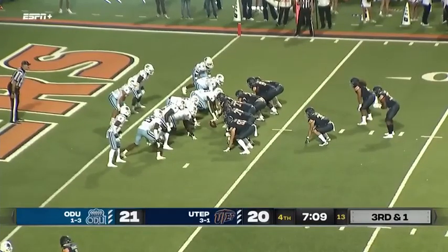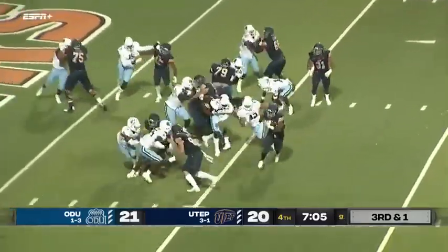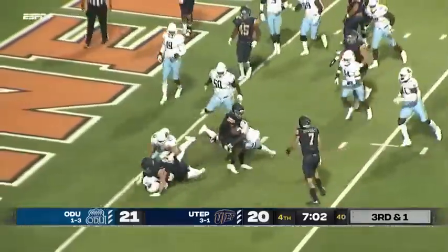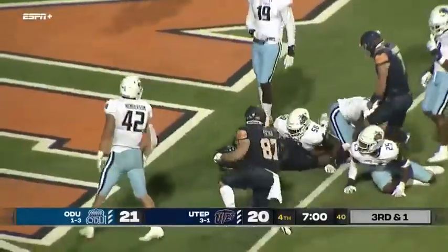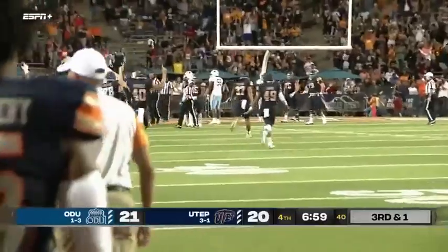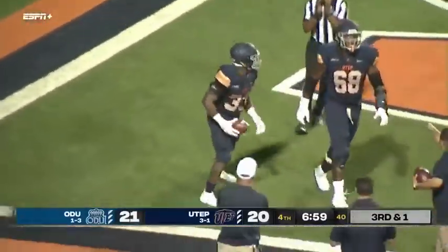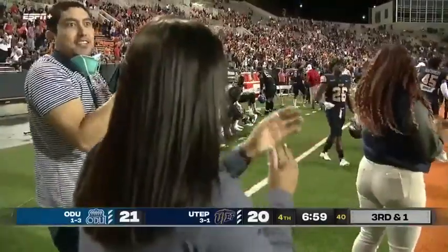He's lined up at wide receiver on the bottom of your screen. Direct snap to Hankins. He waits for blockers, trying to get to the outside. Hankins somehow finds his way into the end zone — a patient run from Dion Hankins. He backpedals his way across the goal line, and the Miners are back in front with 6:59.